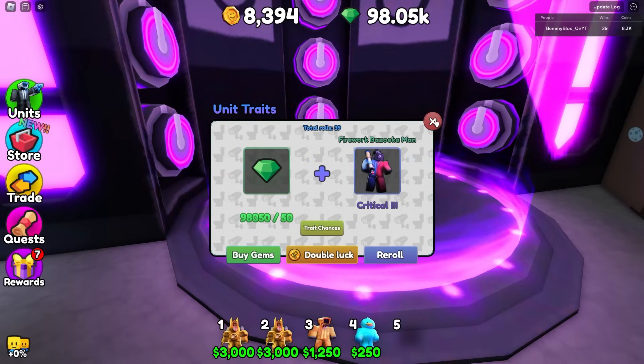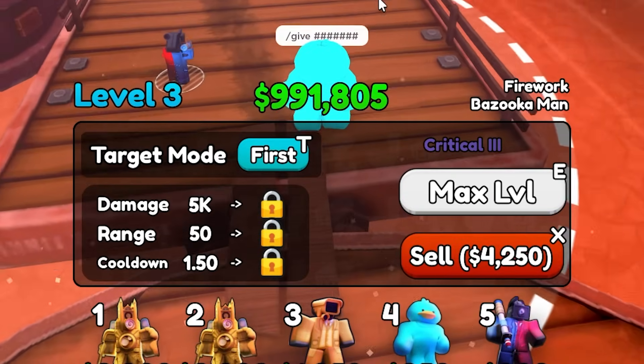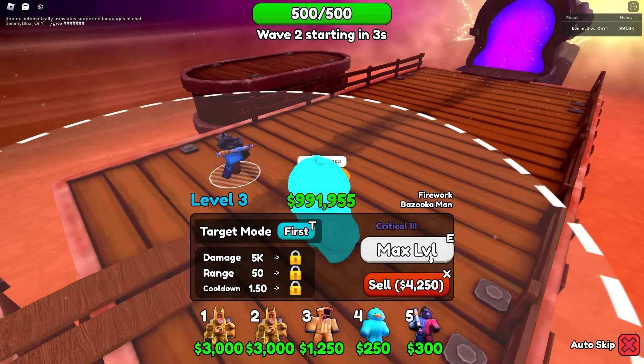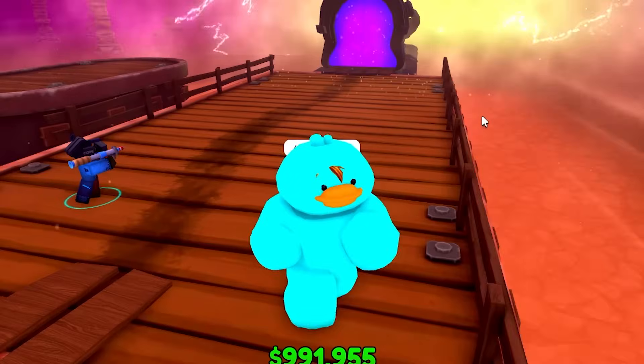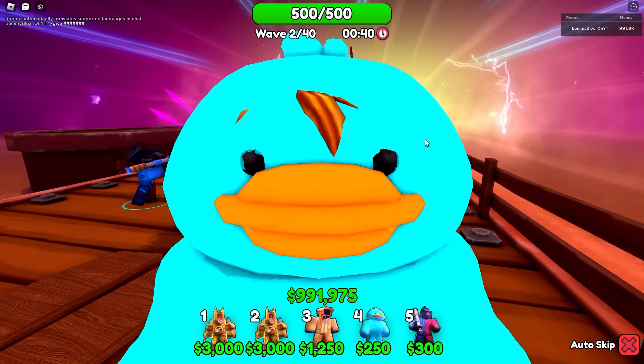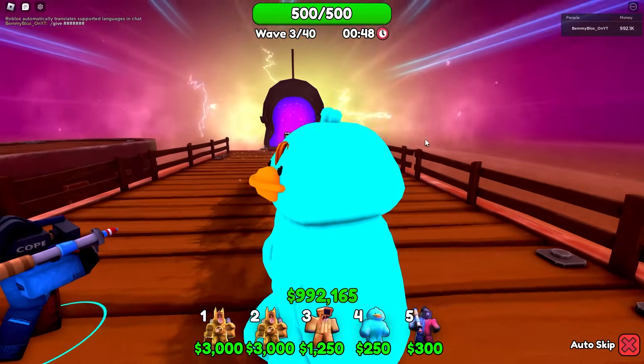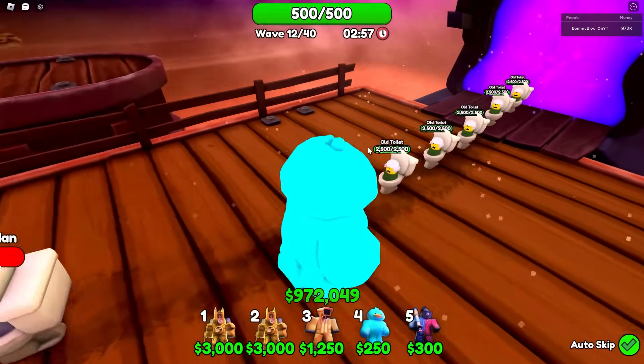Critical 3 gives a 50% chance of dealing 2x damage on a hit. When maxed out he does 5,000 damage, so critically he should do 10,000. To test this, we need to wait for strong toilets with more than 5,000 health so we can see if the damage numbers show 10,000.